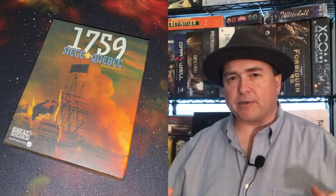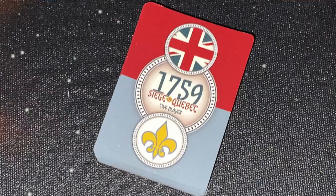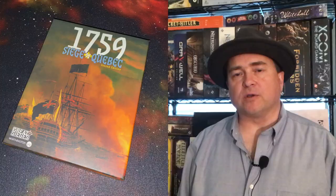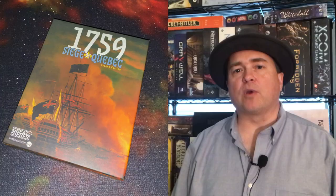1759 Siege of Quebec is a solitaire game in which the player can take on either the role of the British, attempting to wrest control of the St. Lawrence from the French, or the French valiantly trying to defend their hold on the area from the British. There is a two-player variant of this game as well, but today I'm just going to look at the solitaire game. The game board is a map of the St. Lawrence River and its environs, with various locations for British and French troops and gun emplacements, and spaces for the British to place their ships on the board.